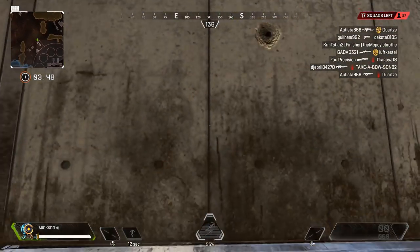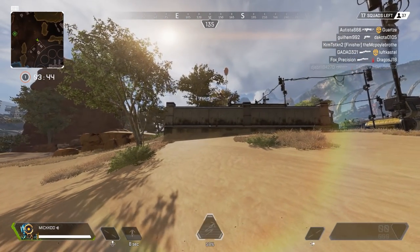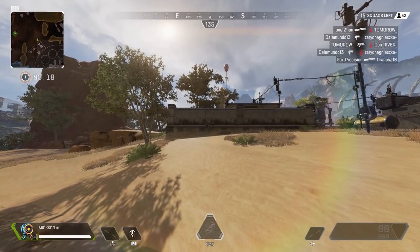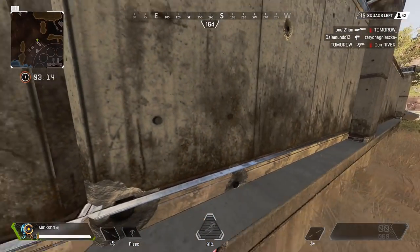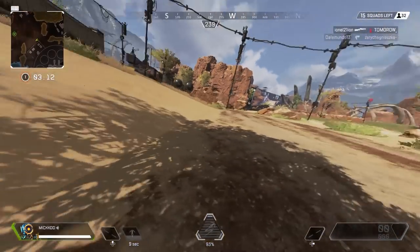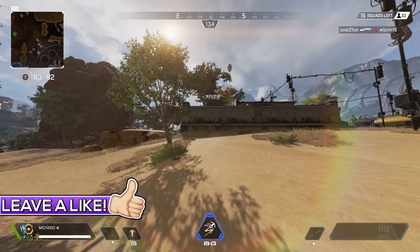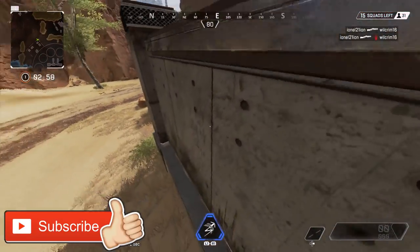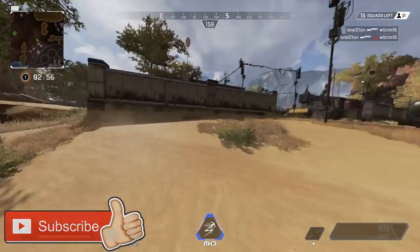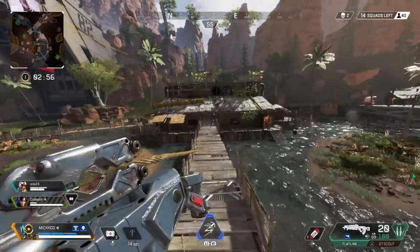If you use the grappler without doing any sort of movement with your character, it just goes straight to the point where the grappler attached, as I'm sure most of you are aware. Now if you're also looking around whilst using the grappler — using your mouse or your right analog stick — it also does nothing and you still go straight to the point. However, if you're using your strafe controls — A and D on the keyboard or the left analog stick — you can see that we're moving left and right, and this is one of the crucial controls you need in order to swing far using Pathfinder.